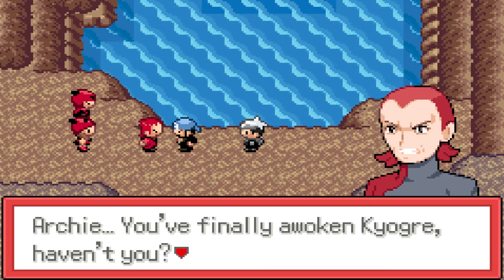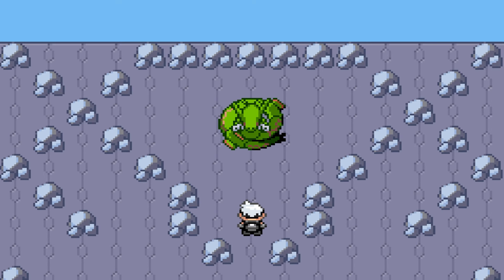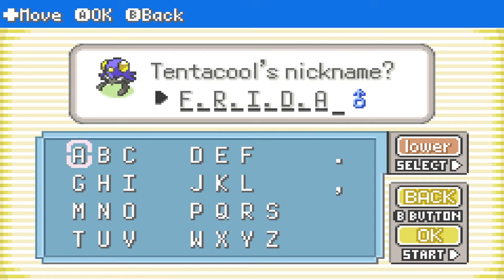Maxie and Archie argue over who is the most wrong. We do exactly what they did in waking an ancient Pokemon, but this time we're right. And oh look — we found a shiny Tentacruel! Shiny claws are shiny claws, folks! Arceus said we aren't finishing this run without a Clapmaster. We call him Frida and evolve him so he's ready to take on the mantle of his predecessor.